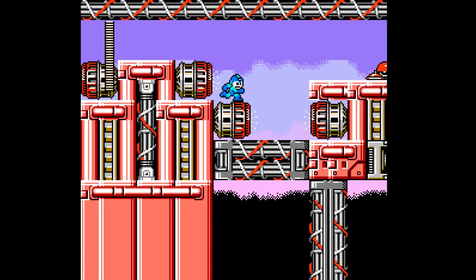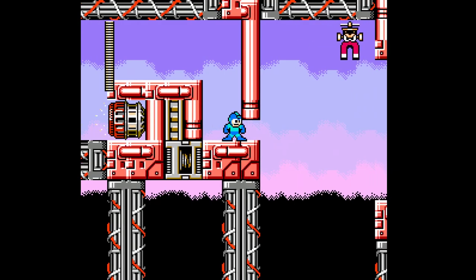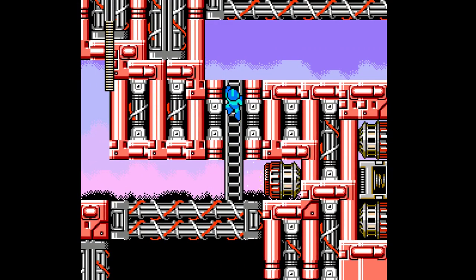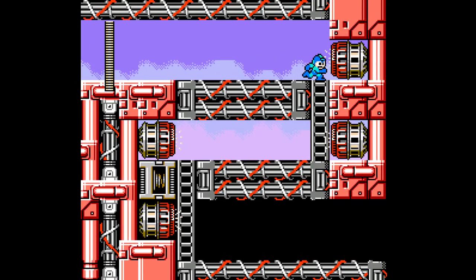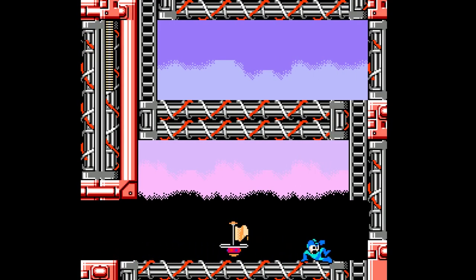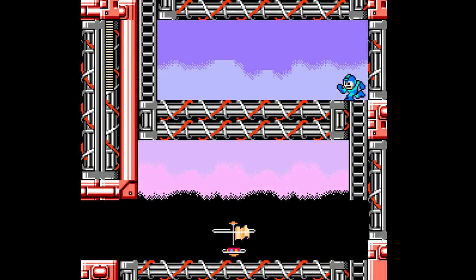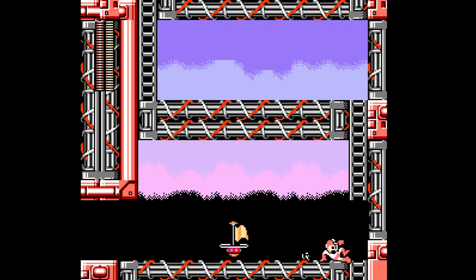Now we actually have to slide out here. I love the tile mixing here, it looks very nice, actually. Another checkpoint, and wait - there's a ladder down here. I guess this up here is the main path, then. Let's go down the ladder here.